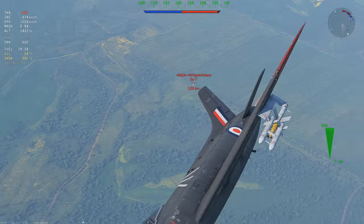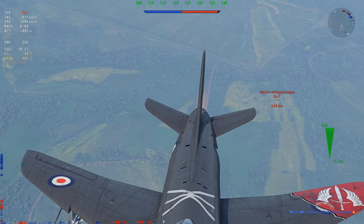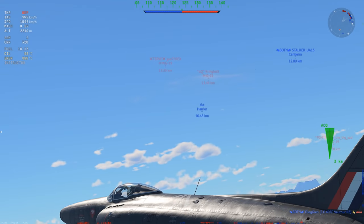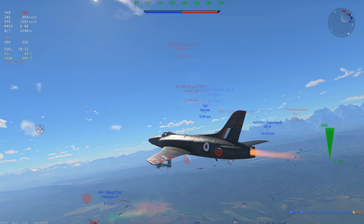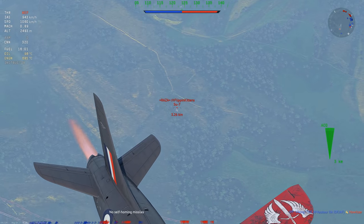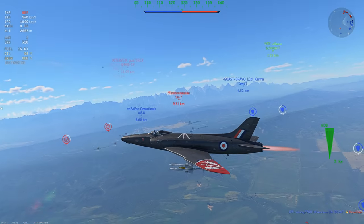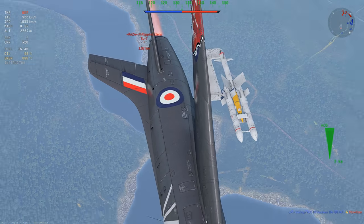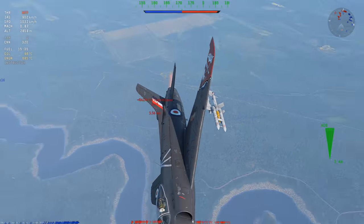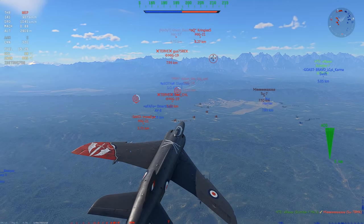Welcome back. Today we're flying the Swift F7 at 8.7 BR, and we all know this BR is kind of compressed — up tier you're going to get stomped, down tier you're going to stomp. This plane is quite a unique experience: it has a lot of power and is decently maneuverable, but it compresses really badly. This makes matchups against planes like the SU-7s, MiG-19s very rough.